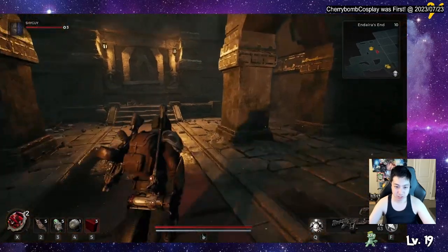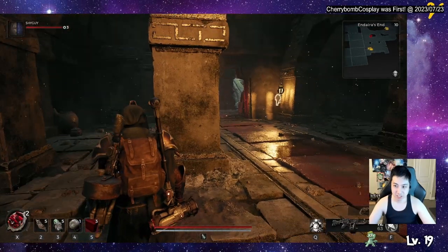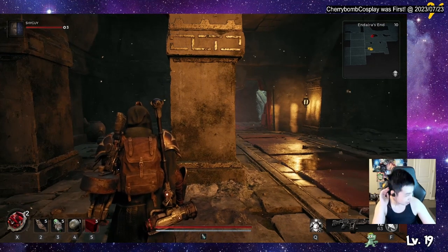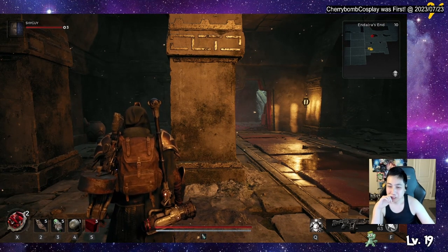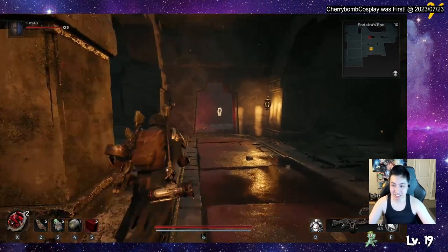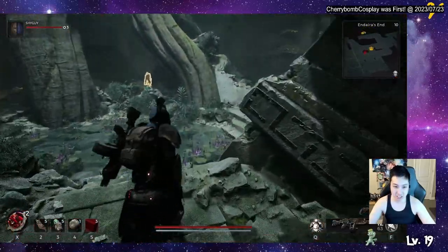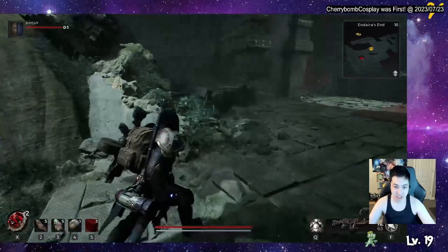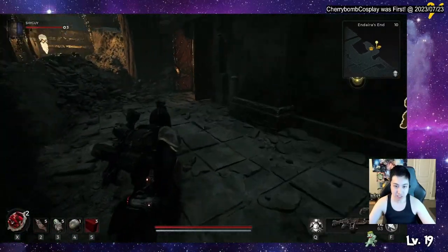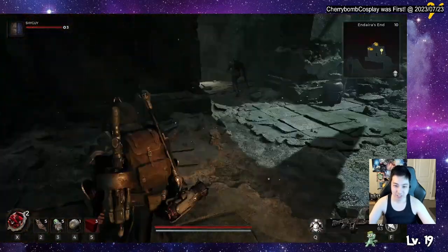If you have one person stand right here, there will be a door that opens on the side. We'll make our way there right now. You can see on the mini-map there's a pathway here. You climb over this fallen pillar, and that side door will open. Then the person that goes in can open the door and let the other person in.